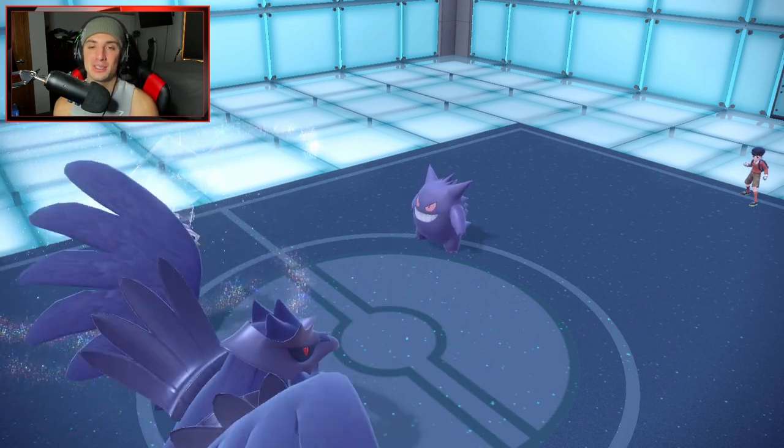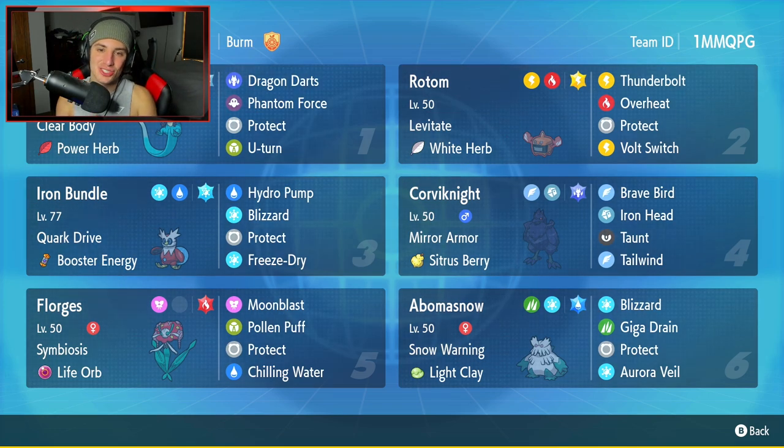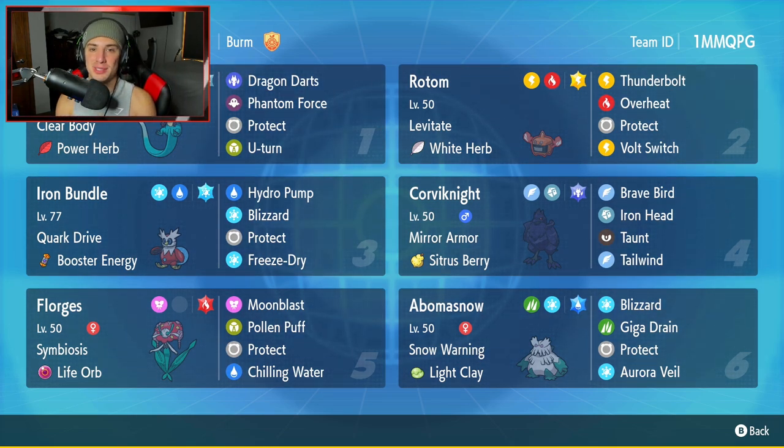There it is ladies and gentlemen — a 2-1 winning record to start the season. This team was absolutely amazing to use. Loved the off-meta aspect with the Dragapult and Florges Symbiosis combo. You can also combo it with Rotom if needed, Iron Bundle and Abomasnow for Weather Control, and Corviknight for heavy physical damage and support with Taunt and Tailwind. That's going to be it for today's video — smash that like button, click the subscribe button so you know when all my videos go live. You guys rock. Make sure you spread sports every day. Peace out everybody.